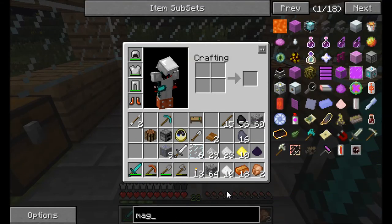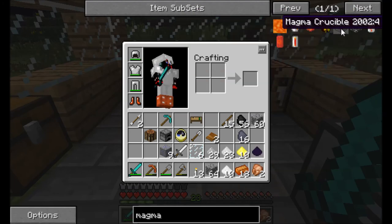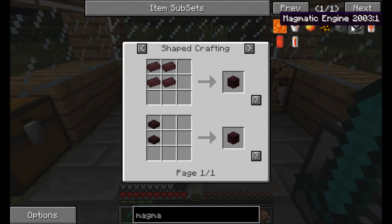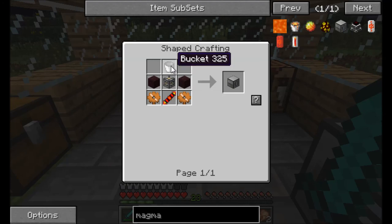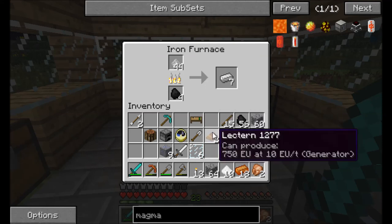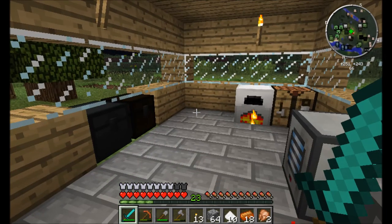What does it take for a magma crucible? Nether brick — oh goody, we're still a ways from that. And copper gears. We need buckets too. So let's just throw the rest of the iron in there. Alright — I'm going to have to end the episode here guys. Thanks for watching and I'll see you next time.